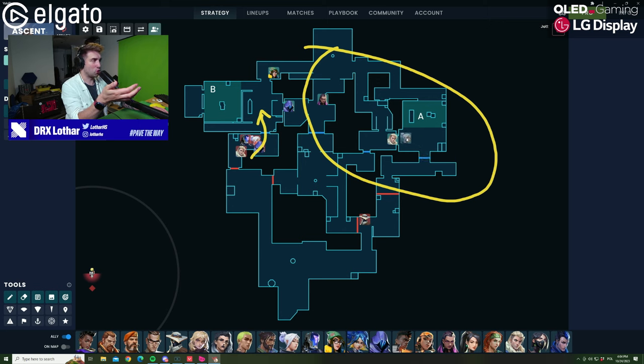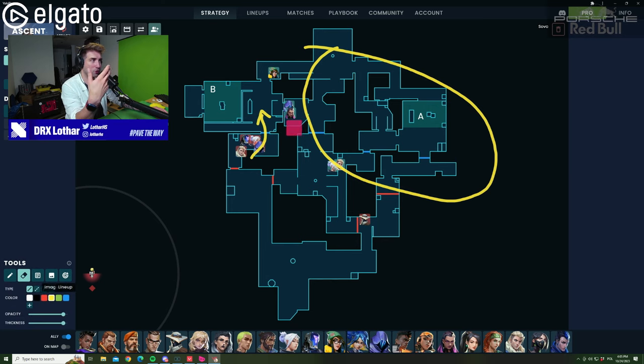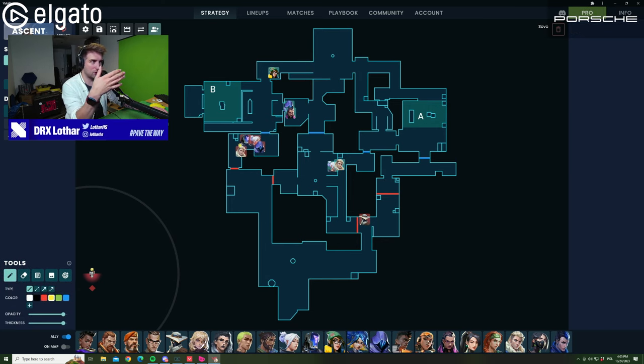The Jet will go into short and rotate to spawn, or push into A main, or push into short and jump mid. The same goes for Sova. Your job as a lurker is to understand what is happening and how to gain an advantage from this position. But all of this can only happen if your team is already creating pressure onto B main. You cannot show yourself or your position before that happens.